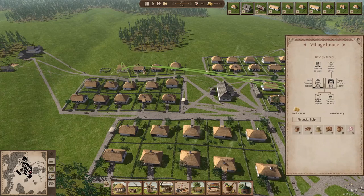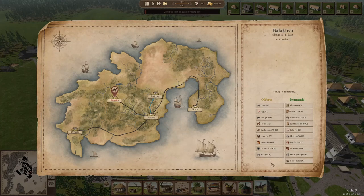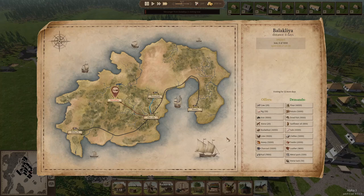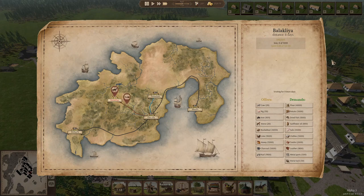New houses are being built, which is good. A good family came in - a lot of people that can work. We also have to be aware that people might be jobless for a while. We don't have anything in store so we need a lot of iron - buy a thousand. Do we need anything else? Plenty of nails, so that's not an issue. Not going to buy any cows at the moment, and I don't have anything to sell as well.